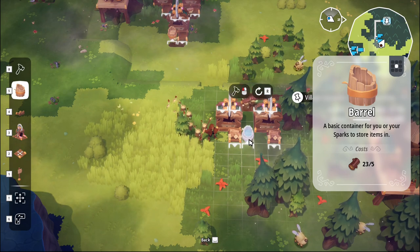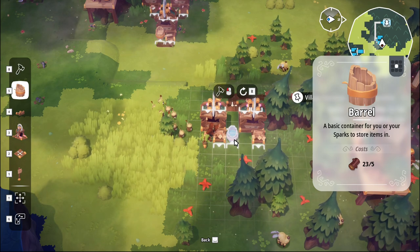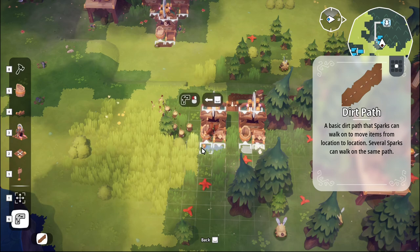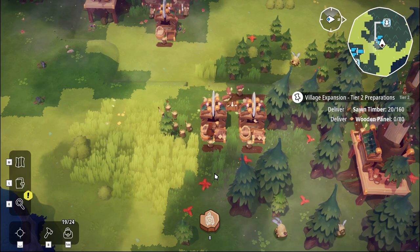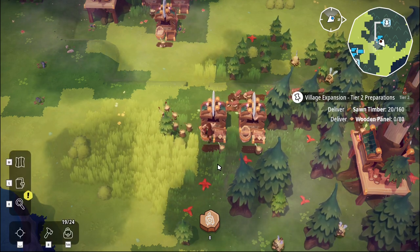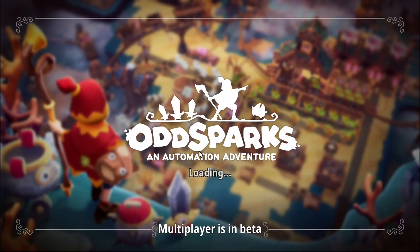Do I need to store saw timber as well? Yeah. Let's build ourselves another barrel - actually let's build two barrels. There you go, boom - and then you can start doing this. There's our timber being stored. I've got myself stuck because I built on top of myself, however there's an option here called 'unstuck' which resets you back to the town.